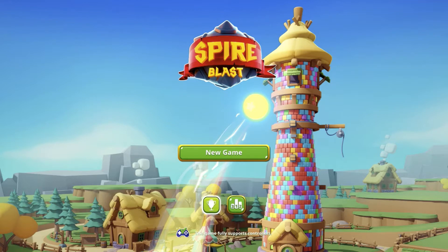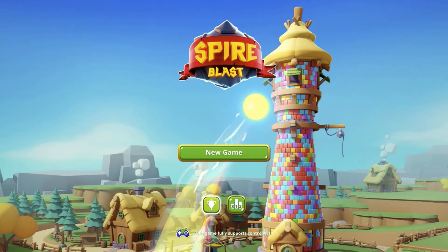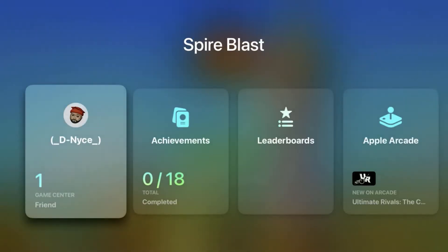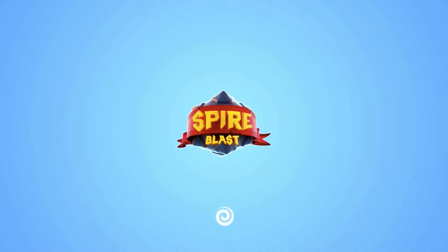If we click on the championship cup-looking icon, it takes us to the achievements center. Both buttons do that. So I'm going to go ahead and start a new game.